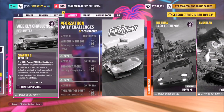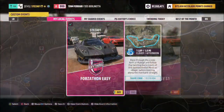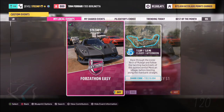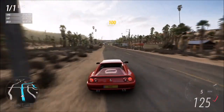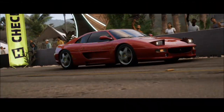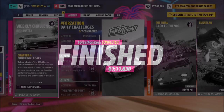The next challenge, again super easy, wants you to win a road race. I recommend heading over to the Arch of Muller Hay circuit, where I have a race set up called Forzathon Easy — the share code was on screen. It's just one lap with no AI drivers, so you're guaranteed a win and this challenge should only take about a minute and 10 seconds to complete, depending on your tune.